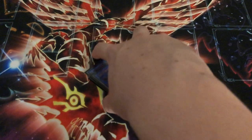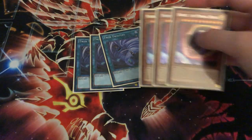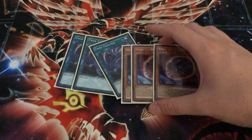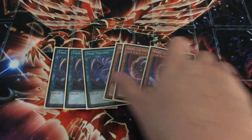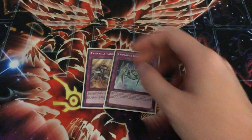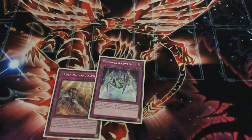Okay, let's go into the side deck real quick — really standard stuff. Three Droll & Lock Bird and three Nibiru's. These are just really solid cards — good against too-good combo decks, good against Salamangreat, good against Thunder. And then three Twins as well. If you're planning on staying going second — however if you decide you need to go first, we've got two Crusade Traps to help. You can use Regulex to search these out. This one lets you tribute a non-Reclugia Crusadia to special summon Reclugia and get a pop.